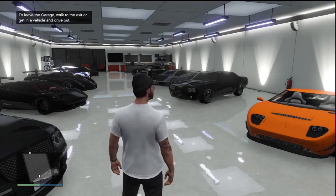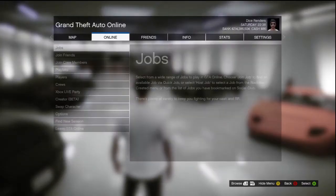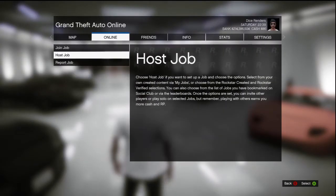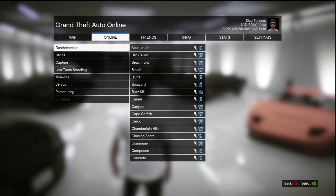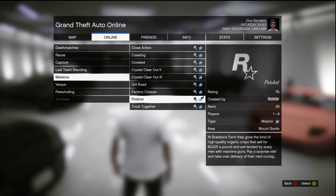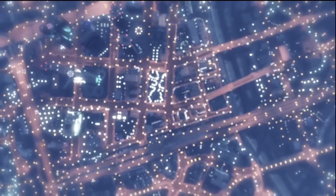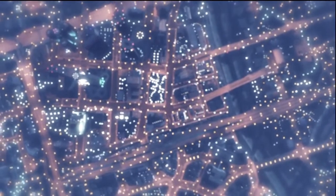Hey guys, it's Sketch here and today I'm going to be showing you guys a really easy RP method of leveling up in GTA 5 Online. All you need to do is go to Online, go to Jobs, go to Host Job, and start up the mission called Pot Shot. You need to be level 25 to do this — I'm level 183, so I didn't have to worry about that.